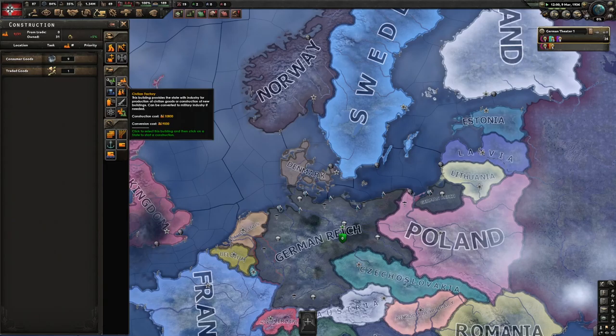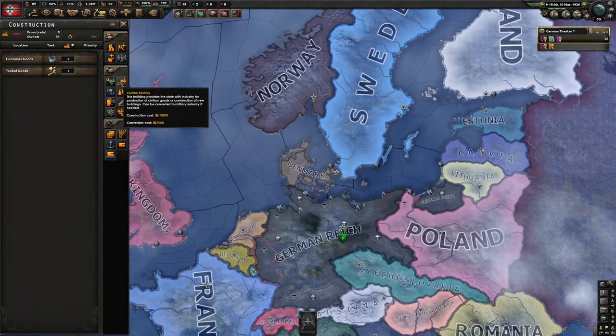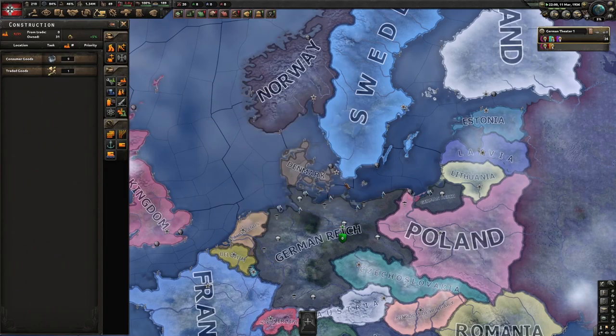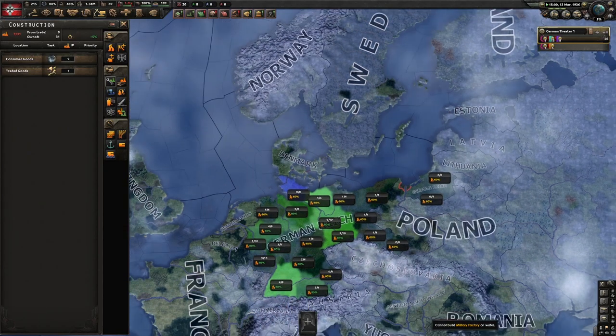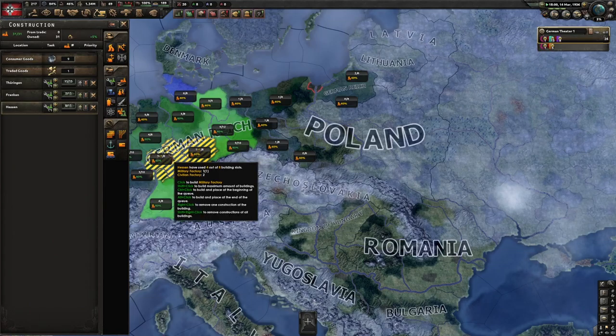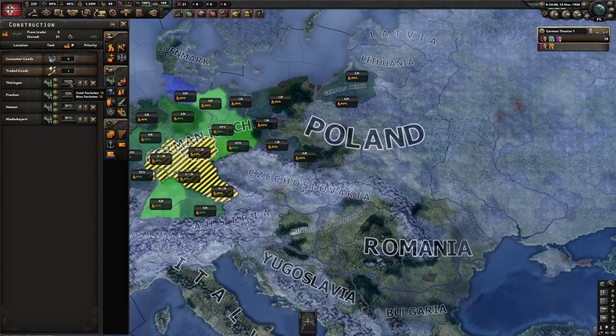Construction lets you build things like coastal forts, land forts, naval bases, railways, and supply hubs. The key things to understand are military factories, civilian factories, and consumer goods. Consumer goods are how much you can trade and buy. Civilian factories focus on building things. Military factories build military equipment — click on one to see all regions, how many factories they already have and their max. We want to build more military factories in this region. It will take about 40 days.